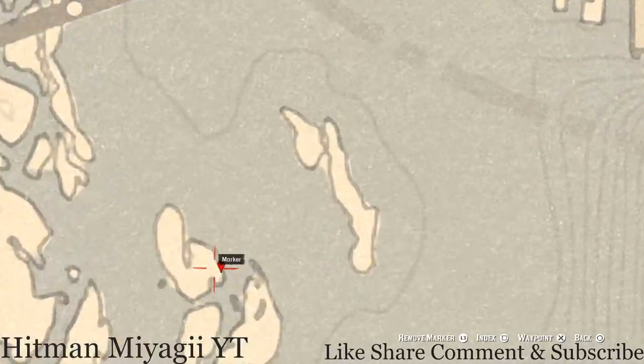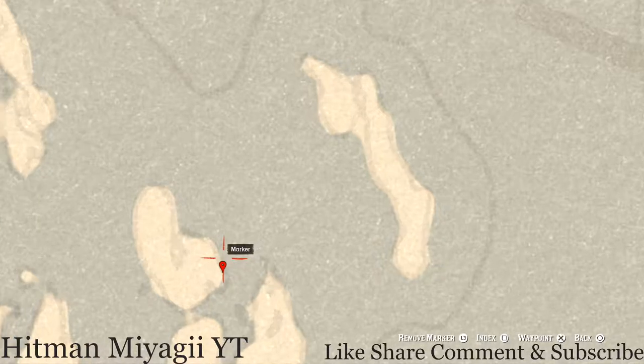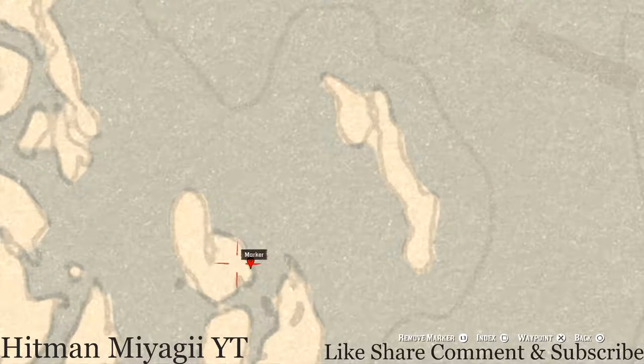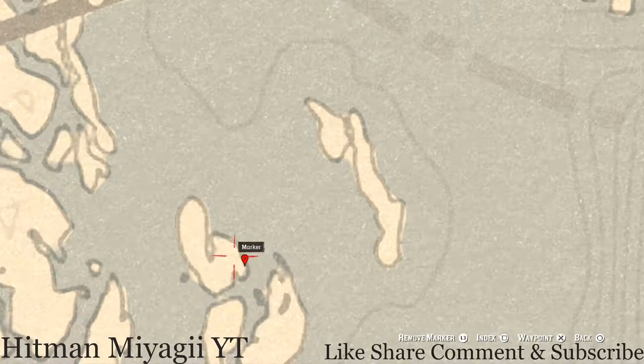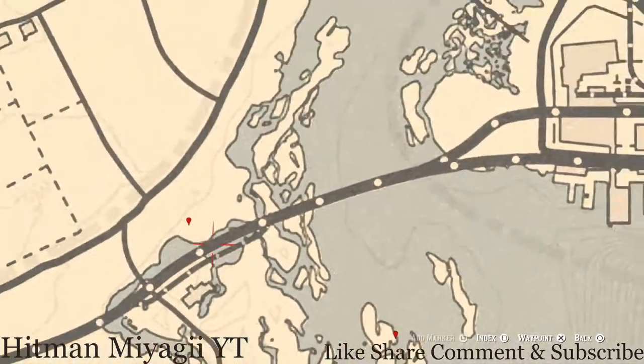The next marker is on this island in a boat where you'll find an antique alcohol bottle — an Irish Whiskey Bottle. It's in a broken down boat with a skeleton in it, right here on this island along the edge of that shoreline.